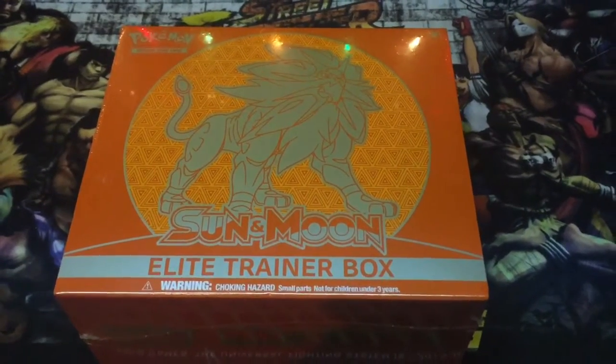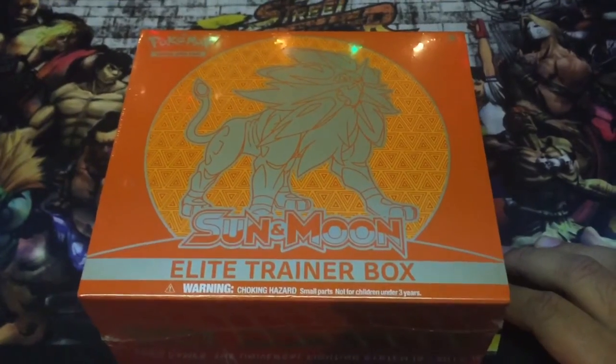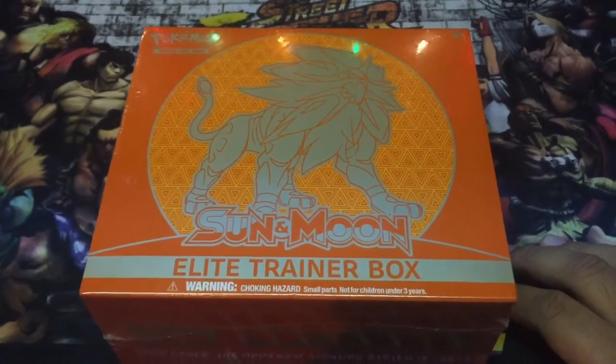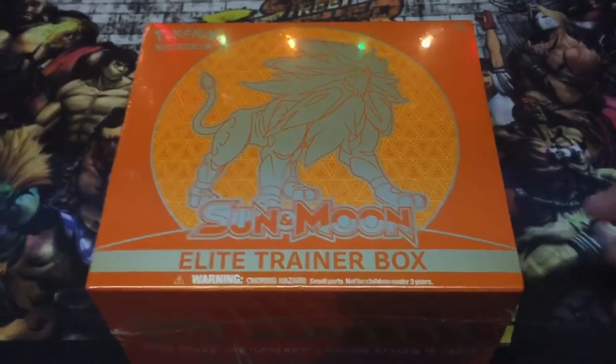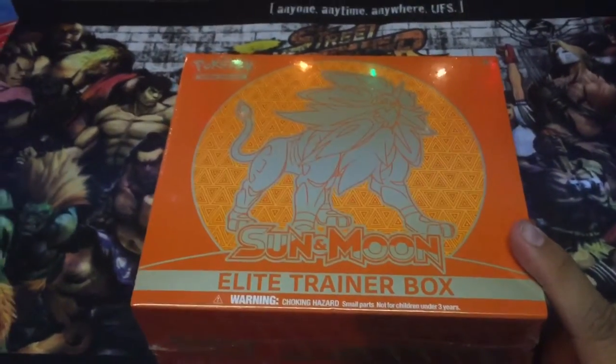What's up everyone? It's Trinidad. I'm with my friend Marlon. A whole week has passed and yeah, we're gonna get into these Sun and Moon Elite Trainer Boxes. I have the Sun Solgaleo because I played Sun, and Marlon over there has Lunala.